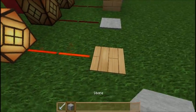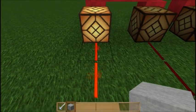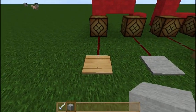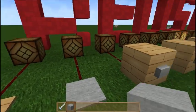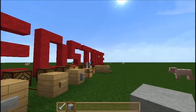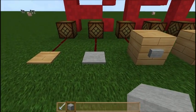So that's the wooden pressure plate. You can stand on it to activate a redstone signal and mobs standing on it will activate it as well. Now onto the stone pressure plate — there are a few more types of pressure plates in the game along with more advanced ways of powering them, but for now we're just going to stick to the basics.